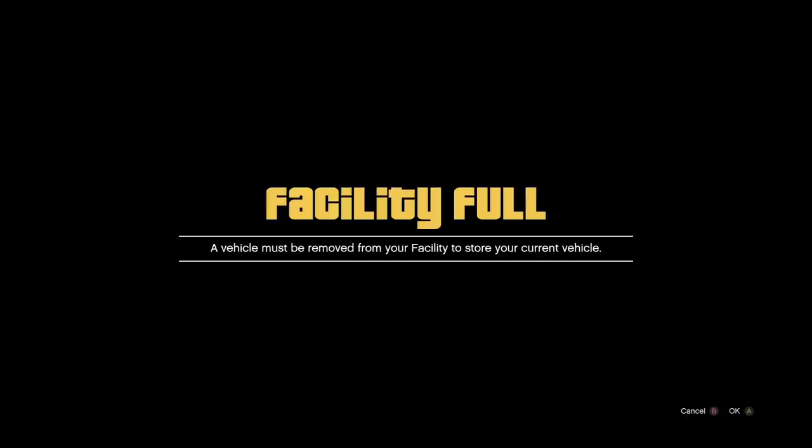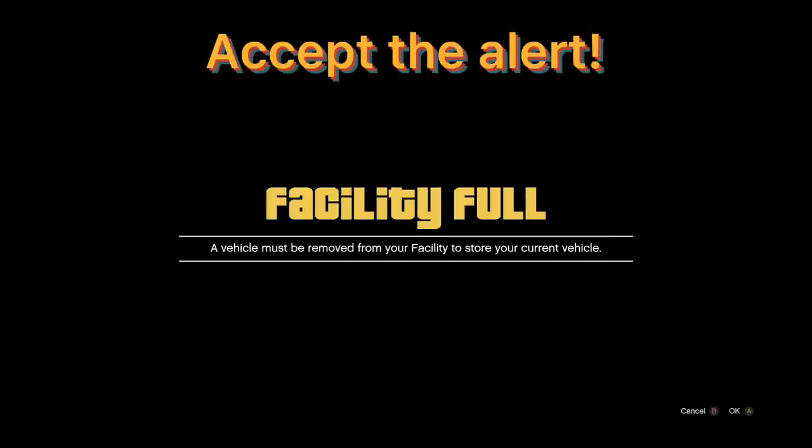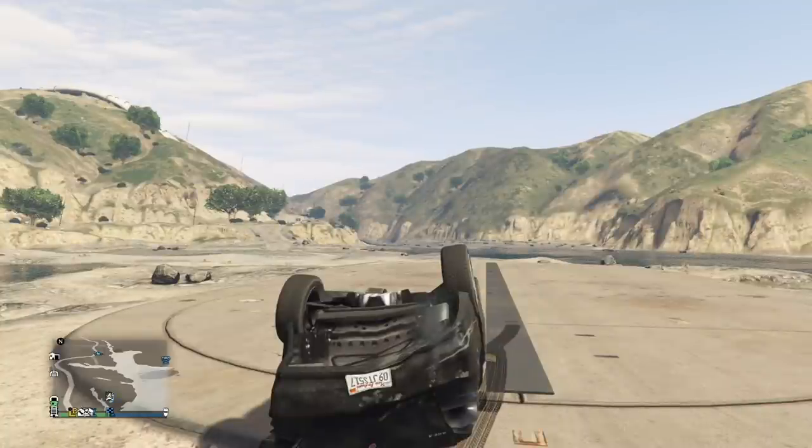That's all he has to do — just flip your car over while you are on this alert. You can't see it because I'm on the alert right now, but my friend is flipping me over as I speak. Once your friend tells you he's done flipping you over, press A on the alert. You want to accept the alert — do not decline it, accept it.